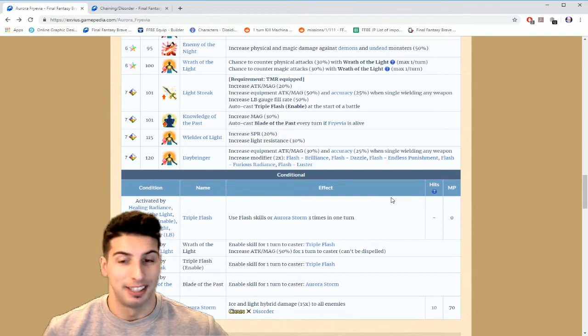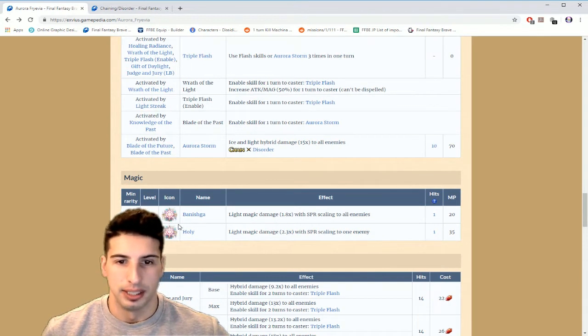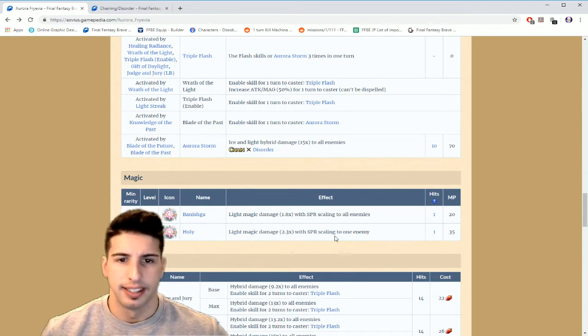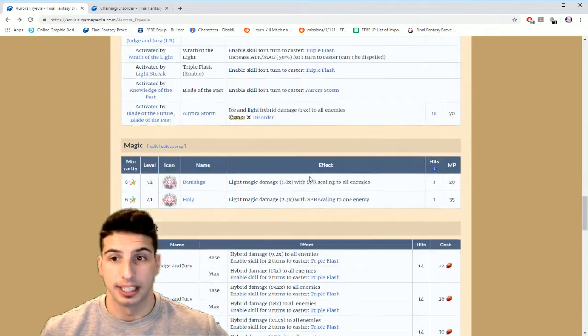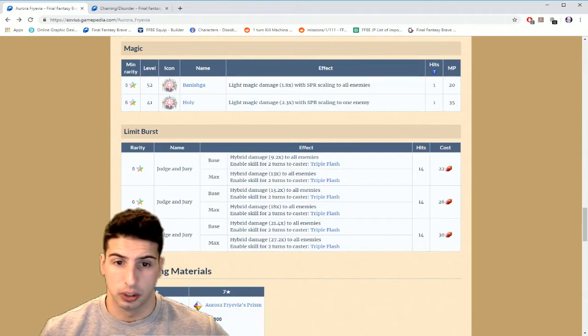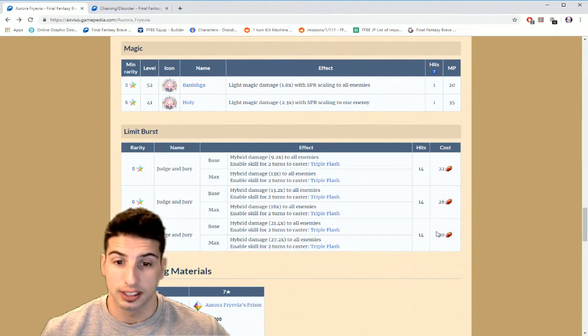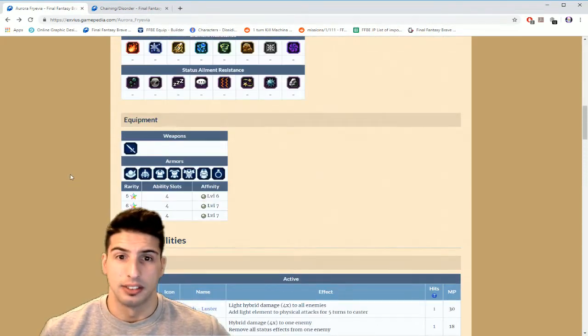Her moves do cost a lot of MP, but if you have a good MP battery in your team you'll be fine. For magic, she has Banishiga: Light magic damage 1.8 with SPR scaling — not that great — but she's there to deal damage with her hybrid moves. For her Limit Burst, Judgment and Jewel: hybrid damage 27.2 times to all enemies, enables Triple Flash for two turns, it's a 14-hit move with a 30-crystal cost.